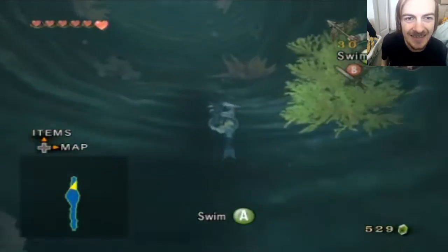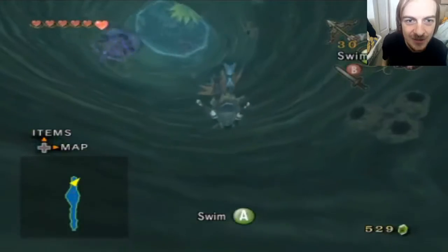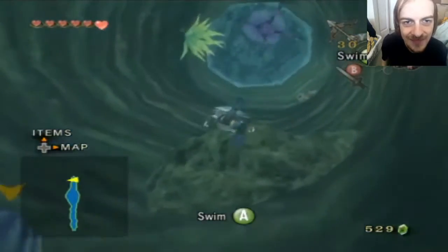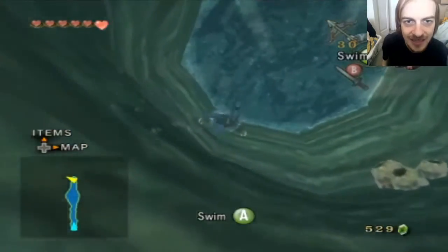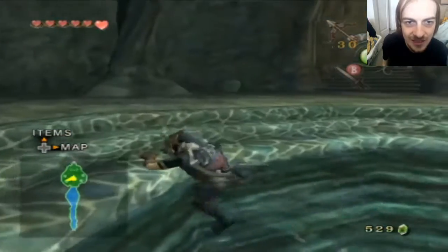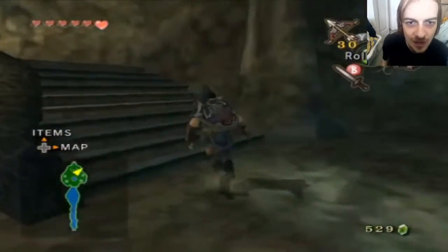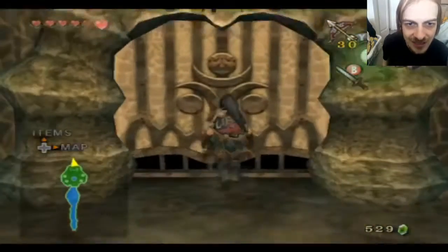Alright, let's just swim up to the surface. We've already explored this room in the last episode so we're not going to waste too much time. I know I can take care of these jellyfish later once I get the claw shot, so for now we're just going to have to ignore them. I got my bottles filled up so they really have nothing to offer me, so let's just go.